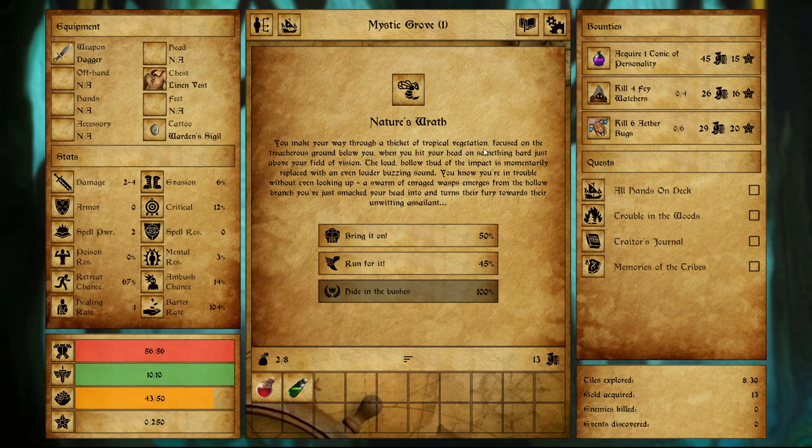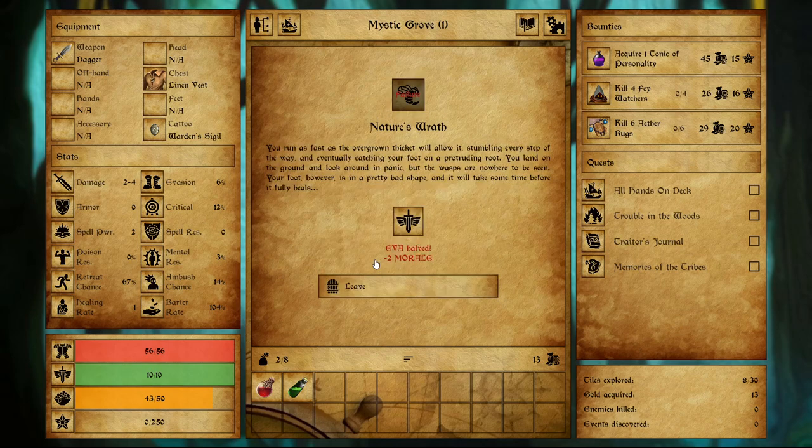You make your way through a thicket of tropical vegetation when you hit your head on something hard just above your field of vision. A swarm of enraged wasps emerges from the hollow branch you've just smacked your head into and turns their fury towards your unwitting assailant. We don't have the ability to hide in the bushes — 50% chance to fight the wasps, or 45% chance to run for it. I think I'm going to run for it, even though it's a lesser chance. And we failed.